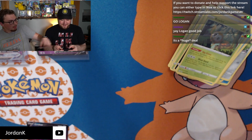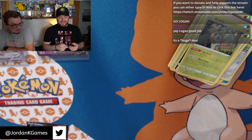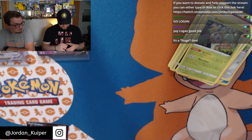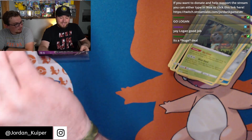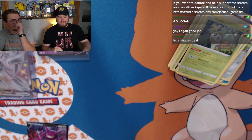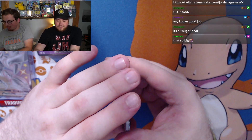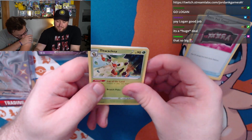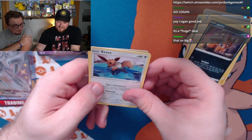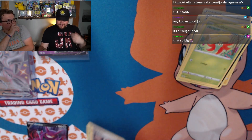I'm mad about the Crobat V — could have been a normal rare even — but I guess it's better than nothing. Last bonus pack: Team Yell Towel, Thwacky, Gym Trainer, Rowlet, Morpeko, Inkay, Eevee, Gossifleur, reverse holo Ball Guy — nothing good for the rare. If we counted these packs Jordan would have tied — literally nothing good came from those bonus packs.